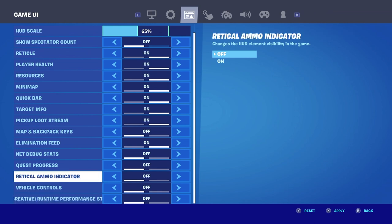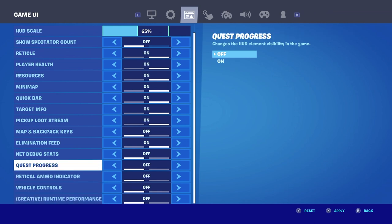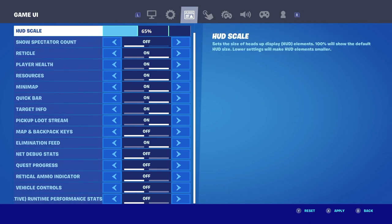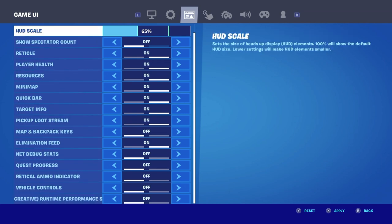Also in your HUD, hide every single thing that isn't useful. Unless you're doing quests in pubs, you can turn off quest progress and all that extra stuff, because it just adds to your HUD and increases your input delay since it's extra stuff your Switch has to process.